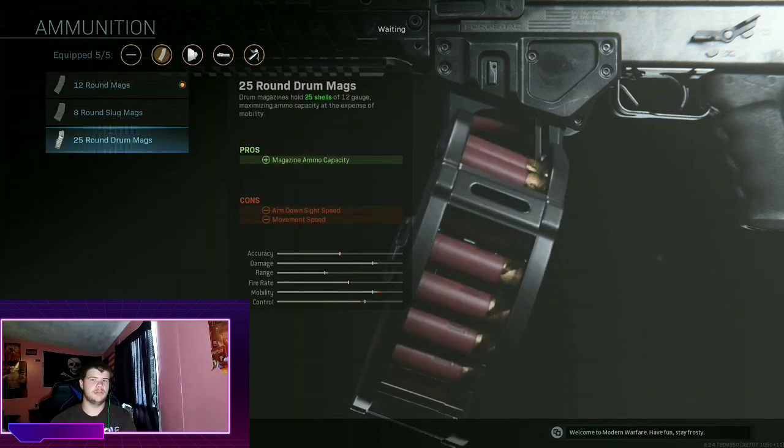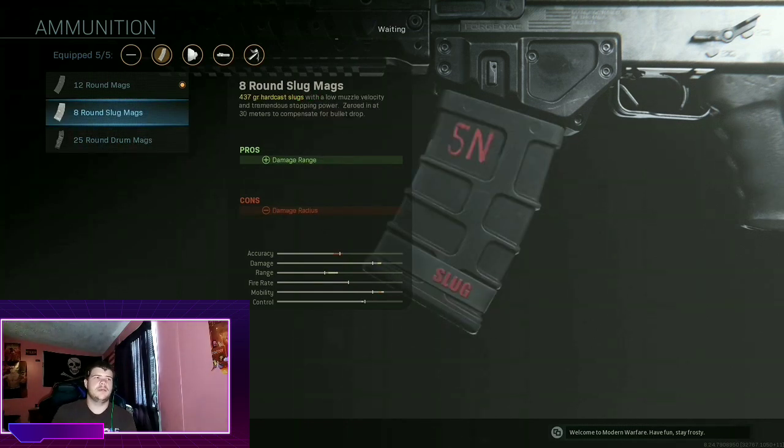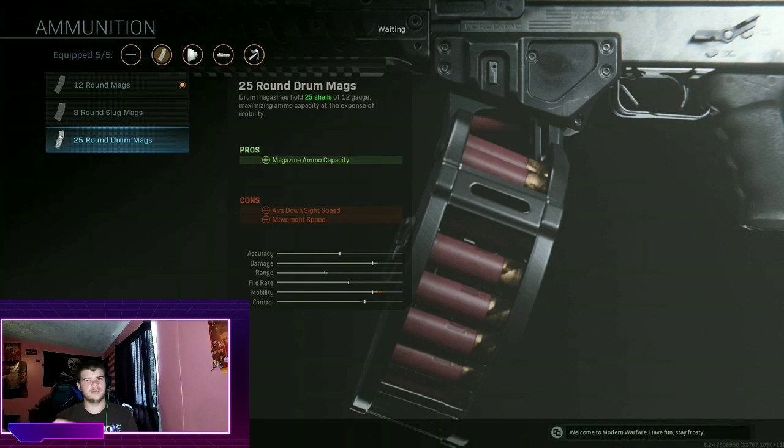The drum magazine really slows you down a lot. Slugs increase the damage range but the damage radius is smaller — it's basically like shooting a regular bullet. If you want to see what that looks like, check the 725 shotgun video where I shot it with the sniper scope on; you'll see how the bullets hit. That's how slugs work in real life too.